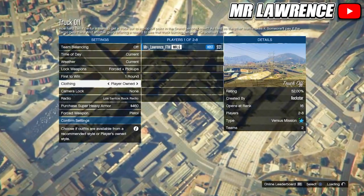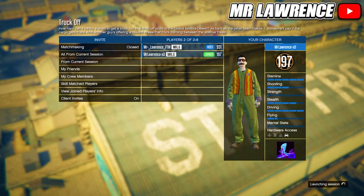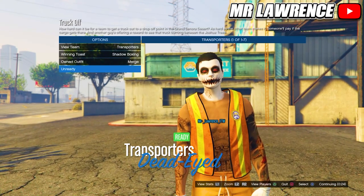Make sure that you change the clothing setting to Player Owned. Then you'll need to invite a friend or a random player and start. When you are on this screen go to Owned Outfit and go once to the right — as you can see the trash vest now merges on my outfit. Then just ready up.